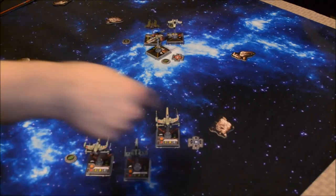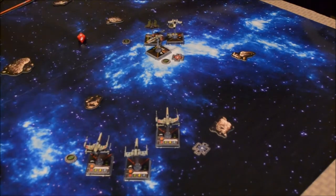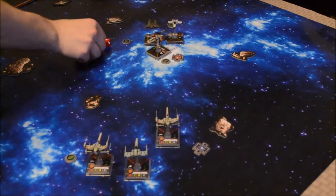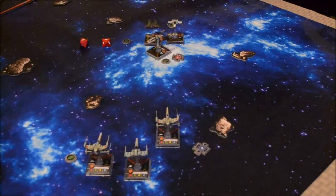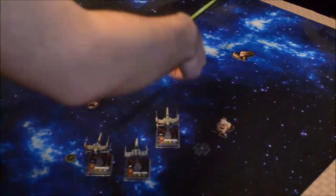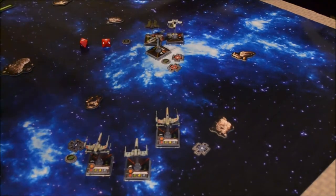Got a crit and focus. Using the target lock from Z95 — focus result. Blank, blank — so just one hit. Now Aaron Kraken's ability: after you perform an attack, you may choose another friendly ship at range one; that ship may perform one free action. I'm going to give Biggs Darklighter a free target lock on the Y-Wing.